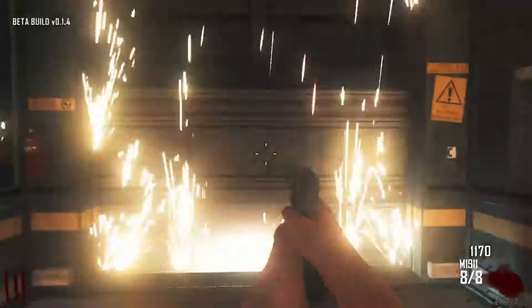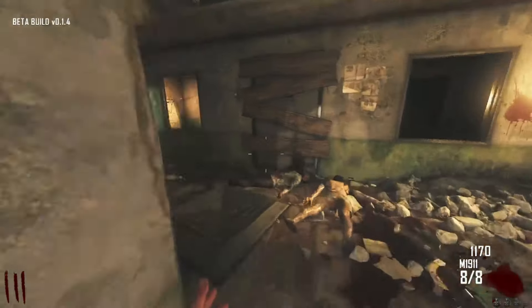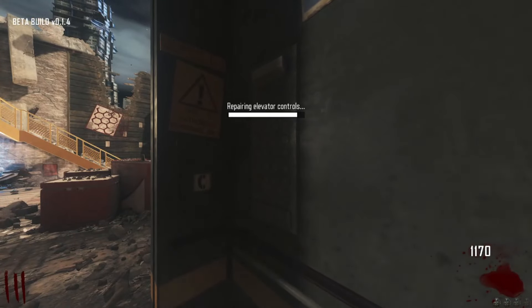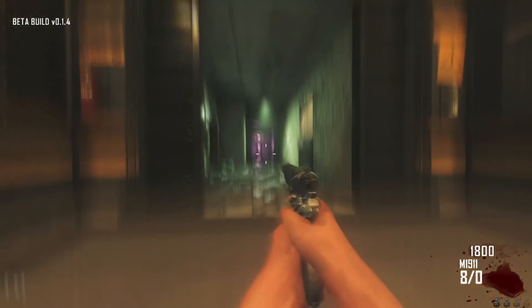For PhD Flopper, head into the elevator back down to the hallway. Insert the key again into the control panel to head back up to spawn. To the right, inside the elevator, interact with the control panel to repair it. Exit the elevator and go back in it one last time, and it will bring you down to the PhD Flopper floor.